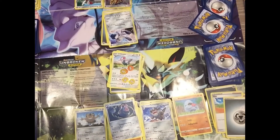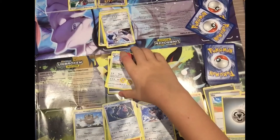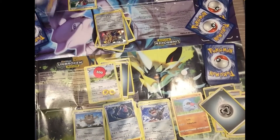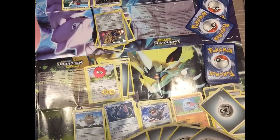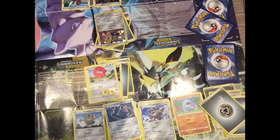That's Pawniard and Zamazenta, and another Pawniard. He's attaching energy — he's going to use probably Mental Sharpener, which won't knock me out but I'll be on low health. It's my turn so I draw a card. It's his turn — he's placing down Zamazenta and he's going to use Guard Press, and then I'm going to get knocked out. I think I bring up Nosepass.